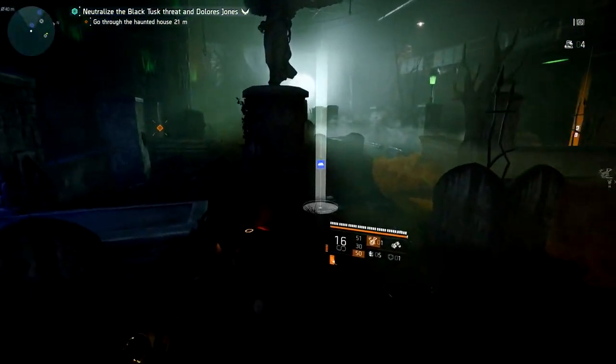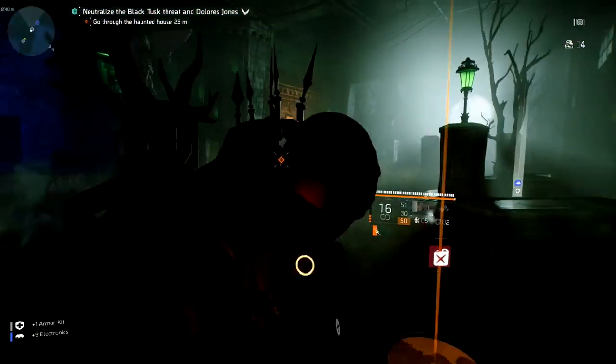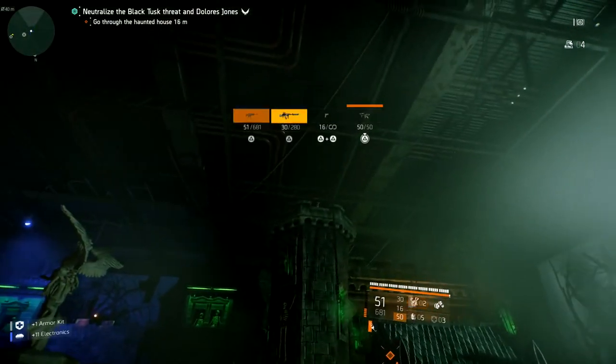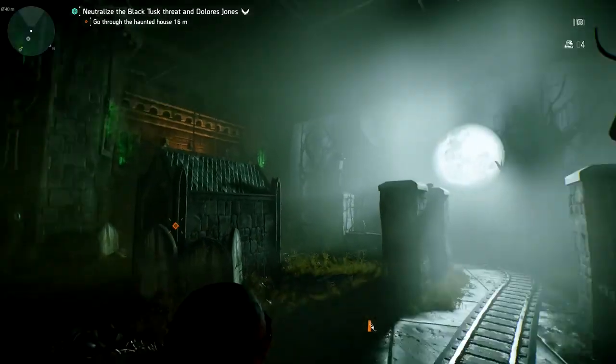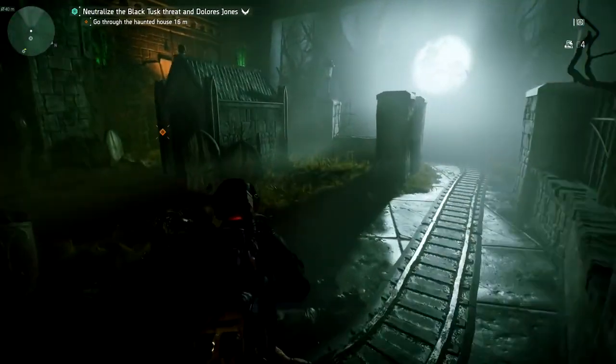We need to find four different rats to activate the secret boss. The next rat is in the same room — if you look at the very top you'll see this red glowing light. I'm going to scope in with the Nemesis so you can see. Just shoot it and there you go, that is the second one. We need to get two more rats.